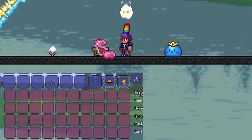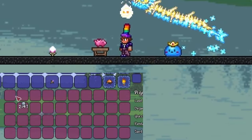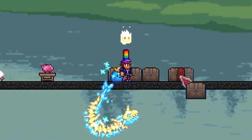Firstly, money should be stored in a piggy bank which can be bought from a merchant for cheap. Now, in terms of structure, I prefer rows of chests stacked on top of each other with rows of platforms.